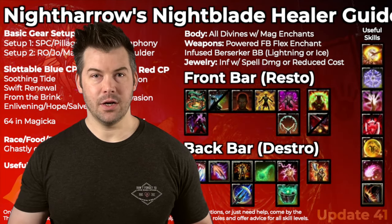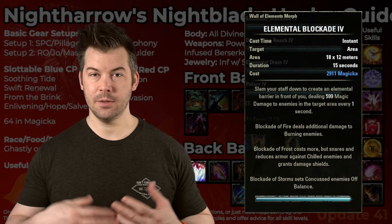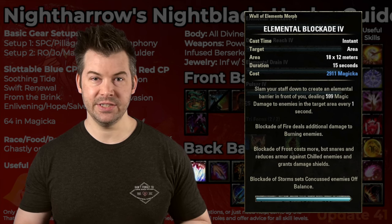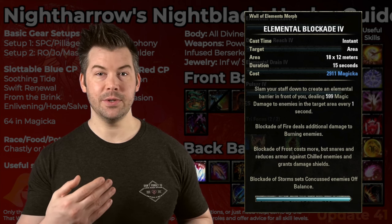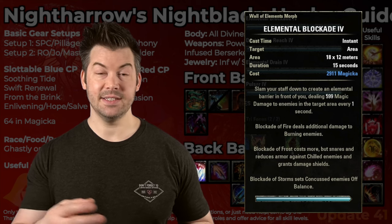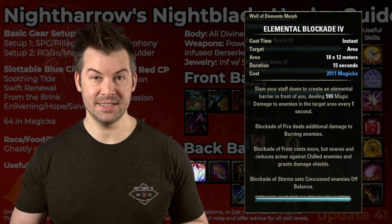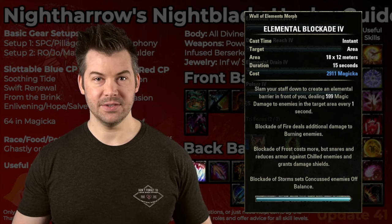Now, moving on to our back bar. We have Wall of Elements. This helps keep our back bar enchant active even when we're on our front bar, so it generally doesn't leave our bar. Some healers will run double Resto Staffs in certain situations, but on a Nightblade I would not recommend that. You really want to run a Destro Staff — you need to be able to do a little bit of damage with Wall of Elements to keep up that Minor Savagery buff. You need to crit at least once every 20 seconds to keep that buff up, which is pretty easy, but you do need some damaging skills on your bar and light attacking.